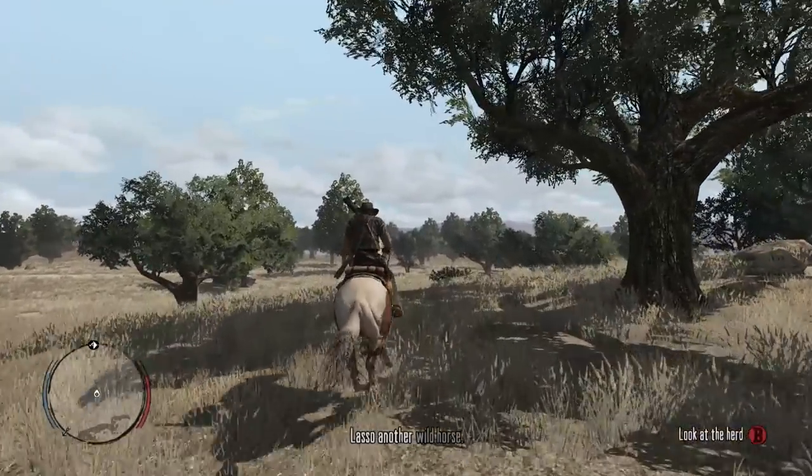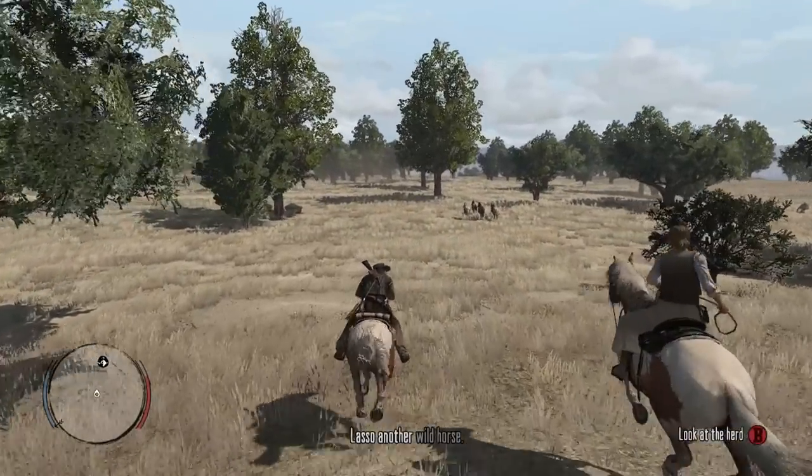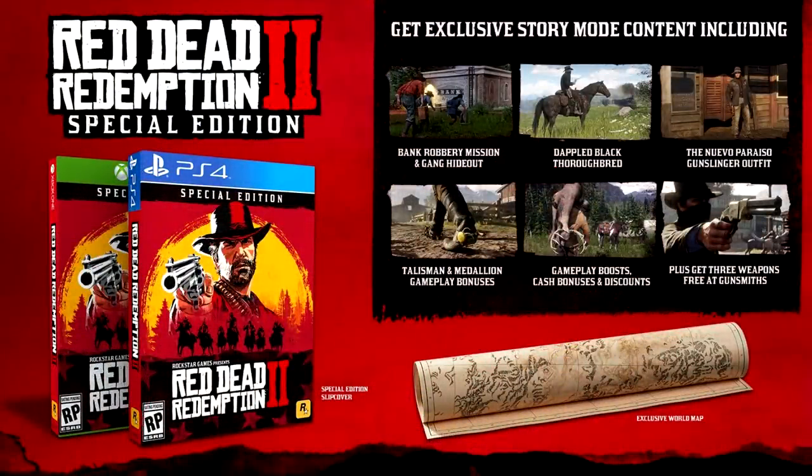Now we get into the details on the Special Edition. Rockstar has provided some more images. We get a look at a bank robbery mission and gang hideout, a look at another horse, and then we also have a Nuevo Paraiso gunslinger outfit. I do find that interesting because it doesn't appear that Mexico is a part of Red Dead Redemption 2. We also get a look at the volcanic pistol being used by Arthur Morgan — that was shown in one of the leaked images — and then we see him hunting, holding what I believe is an elk over his shoulder, and the talisman and medallion gameplay bonuses.